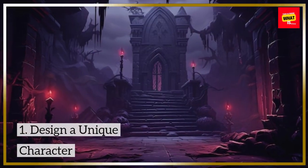1. Design a Unique Character. A memorable boss starts with a compelling character. Give them a distinctive design, backstory, and personality that resonate with the game's narrative. This connection makes the battle feel significant and personal, encouraging players to invest emotionally.